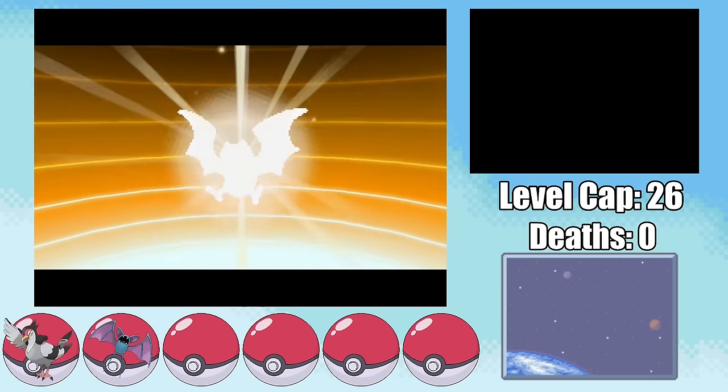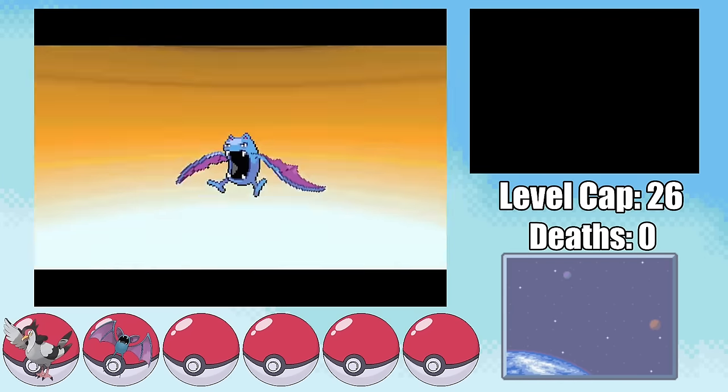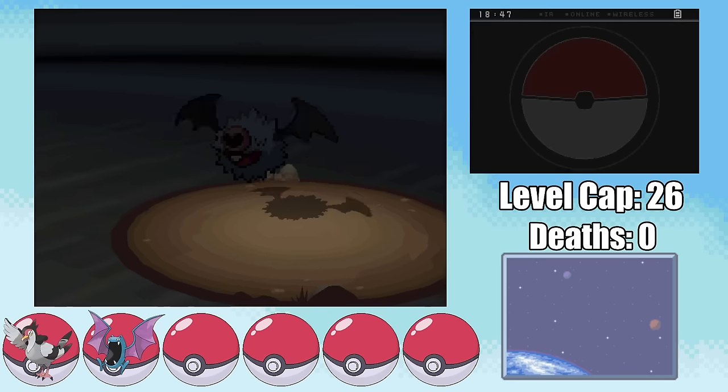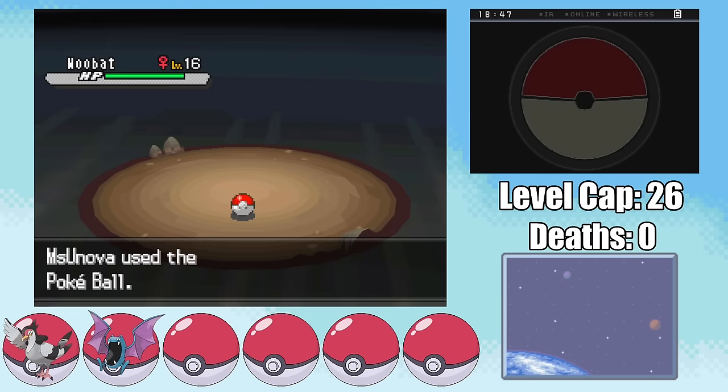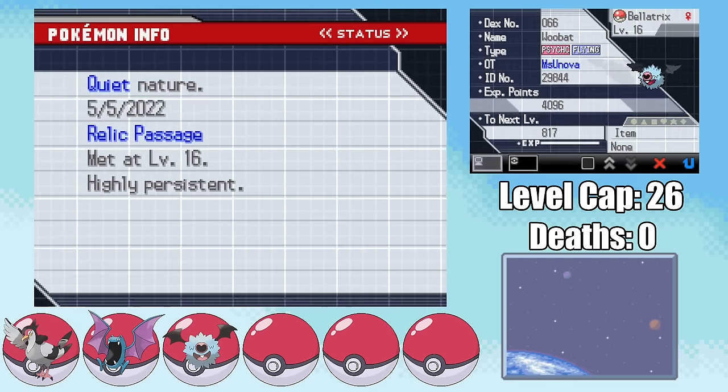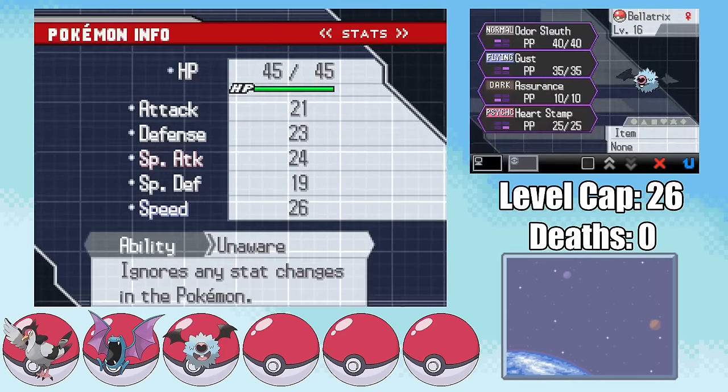Because the level cap is at 26, I can immediately evolve Malfoy into a Golbat and head over to the Relic Passage where we can get our next encounter, a Woobat. I name her Bellatrix and was honestly kind of excited that she gets Calm Mind fairly early, but then I realized she has the Unaware ability, so my dreams were crushed.